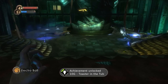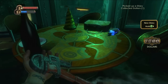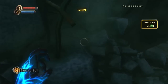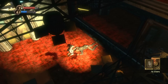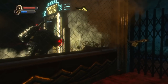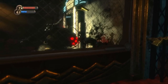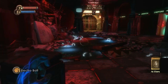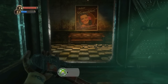This is also the area where the first audio diaries can be found. The historian achievement requires all 122 to be collected and of those 122 there are five missable because they're in areas you can't return to. Two of the five are in the Welcome to Rapture level so I made sure I grabbed them both before progressing. I obviously won't show every audio diary but I will mention the areas where they're missable. After holding off a couple of waves of splicers I completed the Welcome to Rapture level, which popped another achievement.